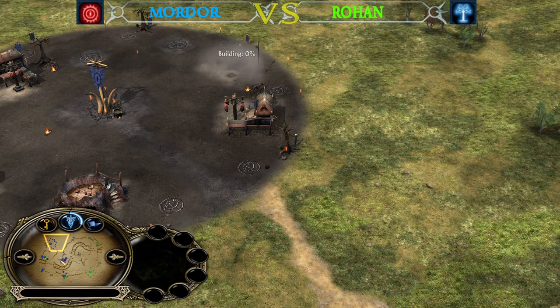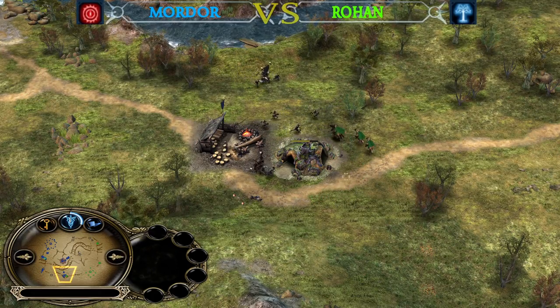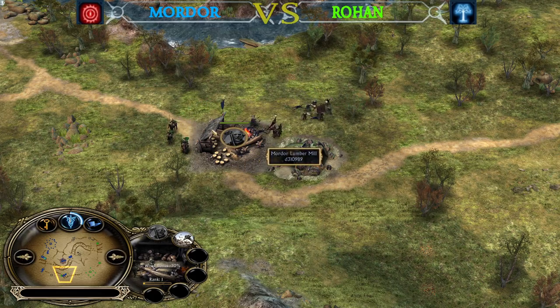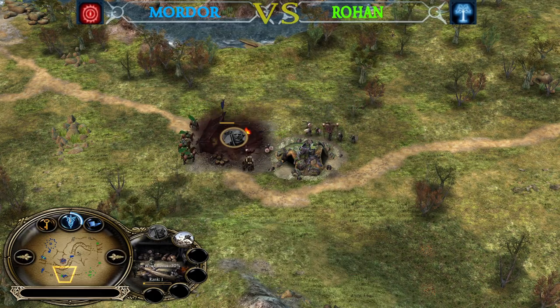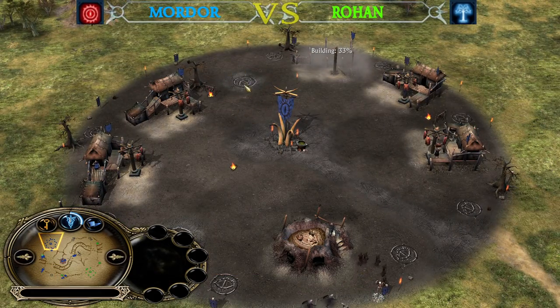The Mordor player was able to creep 1, 2, 3 work layers in total — a fourth is not done yet. Rohan needs to be very careful. The Mordor player should take advantage of the fourth Lumber Mill and fill up his base. He has only two spots left because he was demolishing the Haradrim Palace.